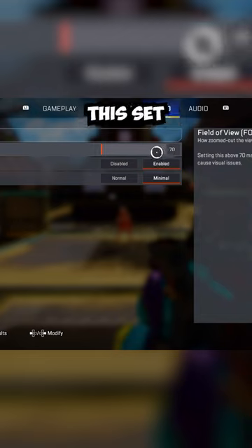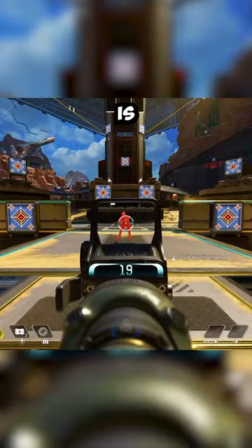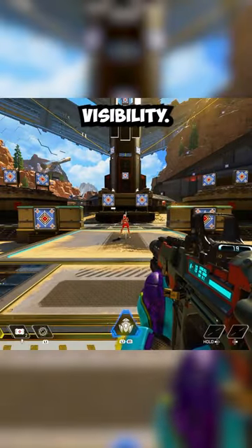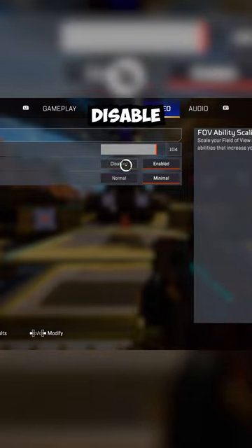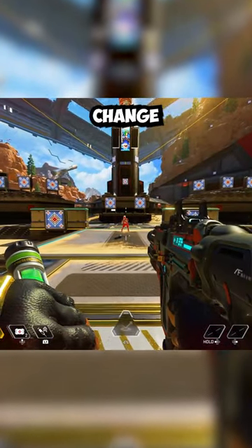Next, change your field of view. If you have this set to a lower number, like around 70, you won't be able to see to the left and right as much. Somewhere around 104 is usually good and will give you much more visibility. Also, while in this setting, disable ability scaling — this is so actions like Octane's Stim or Bloodhound's Ult don't change your field of view.